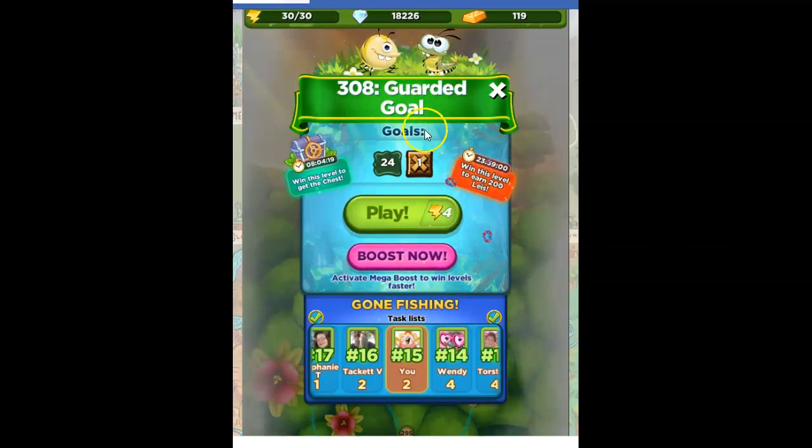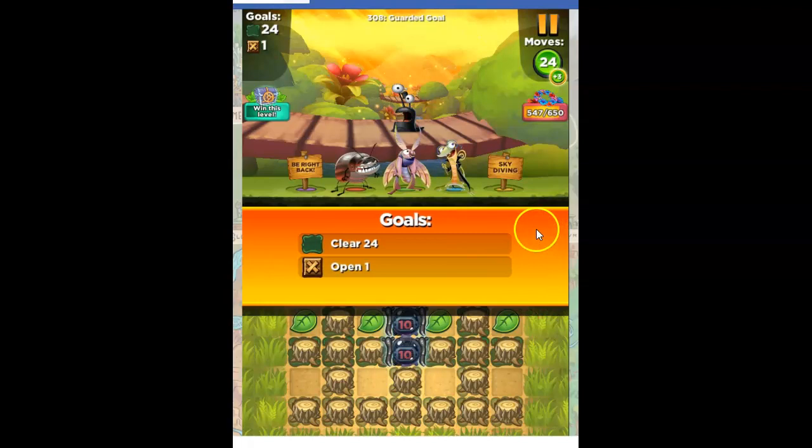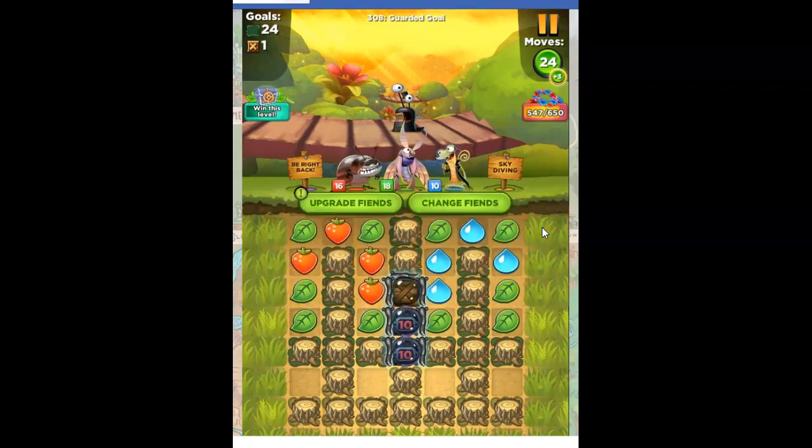This one is called Guarded Goal, with the goals of clearing out 24 of the green muck and opening one of the brown crates — the wooden crates. I like those crates. It's always just a little surprise, and we usually get meteor mites from it, right?